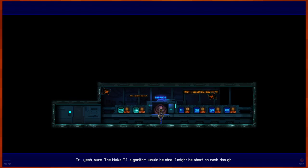I am a new model here in Nakamura. Finally — some fresh silica. Is there any technology I can offer? The Naka AI algorithm would be nice — I might be short on cash though. It is good to see the new models finally include a sense of humor. There is no money in Nakamura — everything is free. Take whatever you need. What's the catch? Dispensers need energy cubes to print devices — you can get whatever you like as long as you have the energy cubes.